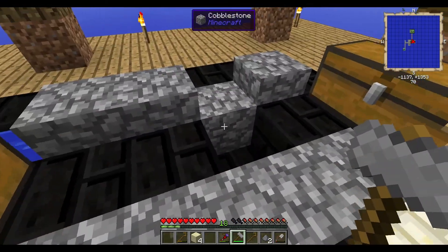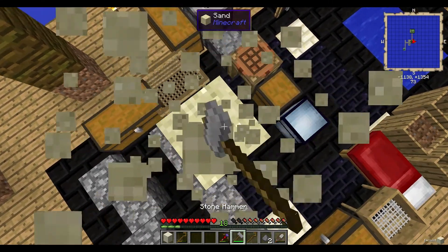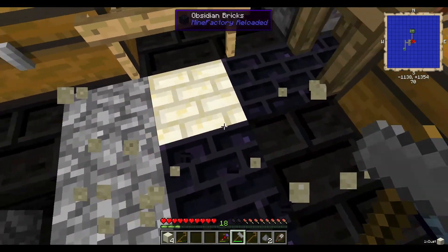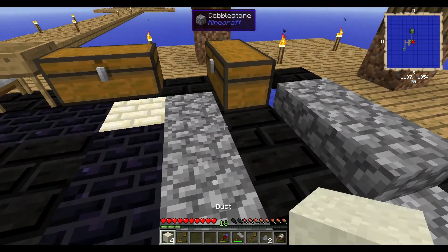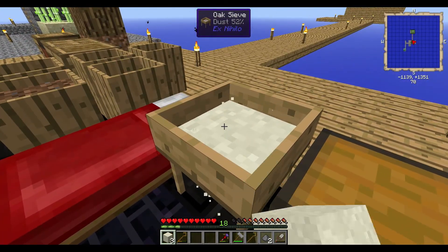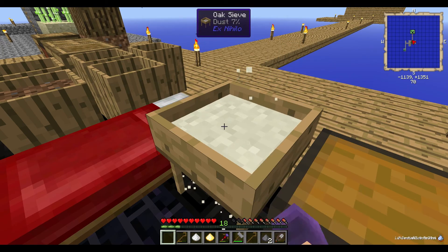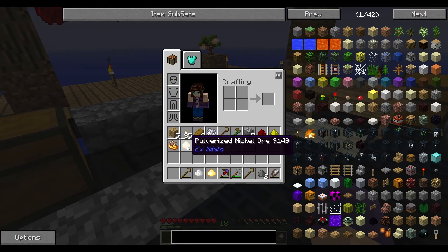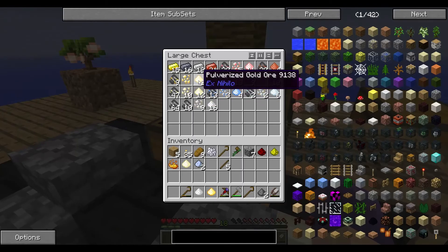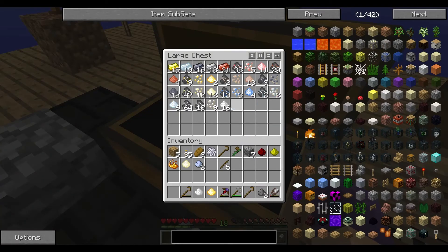Since we cannot make the transfer nodes in this mod pack — as far as I know, I don't know if later on I can or they're just totally blocked — that would have been a great way to continue this series, but we can't. So let's work around that. I got some dust and I go use the sieve, and it's very, very slow. I mean, I'm spending hours just working on this to get a few little bits of ore. What I've been doing is getting the pulverized ores and using the furnace — and there we go, some silver ingots. That's what I'm trying to do so we can move forward.